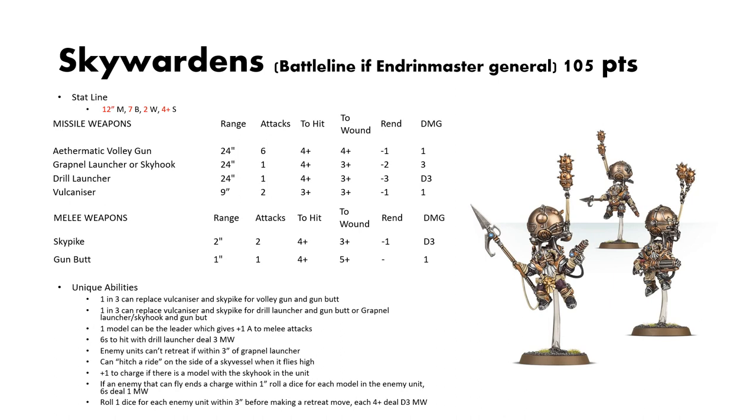Next we have the Sky Wardens — the kit counterpart to the Endrinriggers, built from the same kit. They are battle line if you have an Endrinmaster general and come in at 105 points. Their stat line is the same: 12-inch move, 7 bravery, 2 wounds, 4+ save. Missile weapons are mostly the same — Volley Gun, Grapnel Launcher or Skyhook, Drill Launcher. They don't have pistols though; instead they have the Vulcanizer — 9-inch, 2 attacks, 3s to hit, 3s to wound, 1 rend, 1 damage. And the Sky Pike — 2-inch, 2 attacks, 4s to hit, 3s to wound, 1 rend, D3 damage.